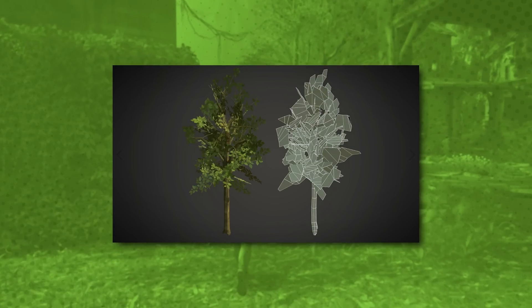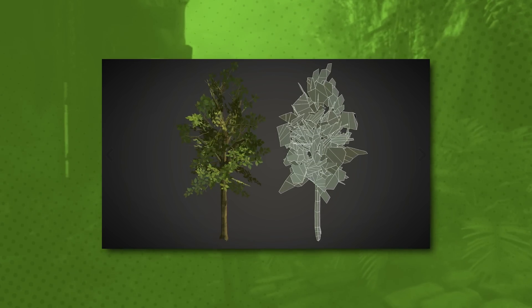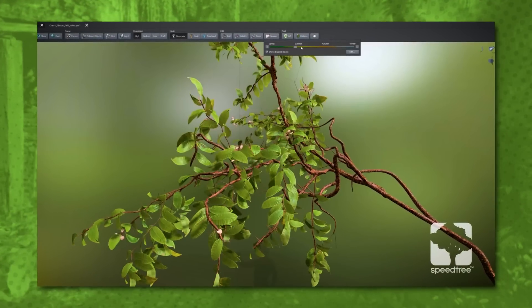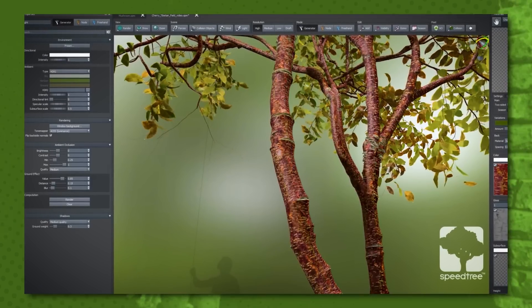While it doesn't look perfect, one of the advantages of using alpha cards is that they provide a high degree of flexibility. For example, if you decide to adjust the density of the foliage or change the leaf texture you're using, you can easily make these changes without having to rework the entire model.